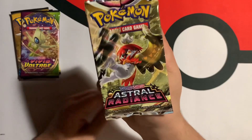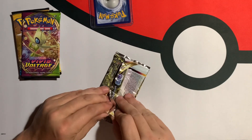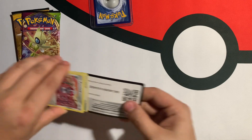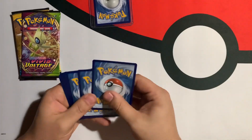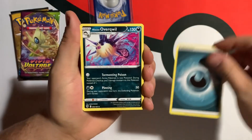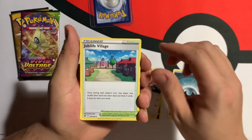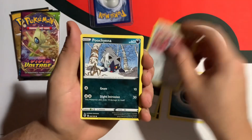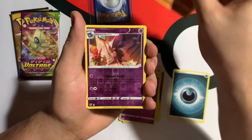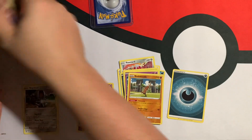I definitely have low expectations. Starting off with Astral Radiance — I'm looking for Palkia and Dialga. Although they're not my absolute favorite, I will definitely not be mad about those. Starting it off with Darkness Energy. We've got Quilladin, Overqwil, Noctowl, Jubilife Village, Pawniard, Poochyena, Yanma, Drifloom, Sudowoodo. We've got a Reverse Mismagius into a Registeel Non-Holo. Nothing too crazy.